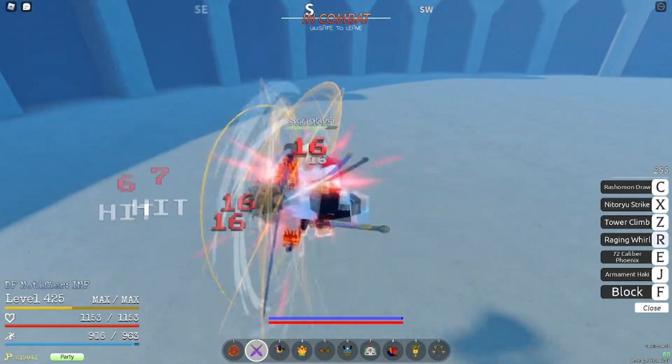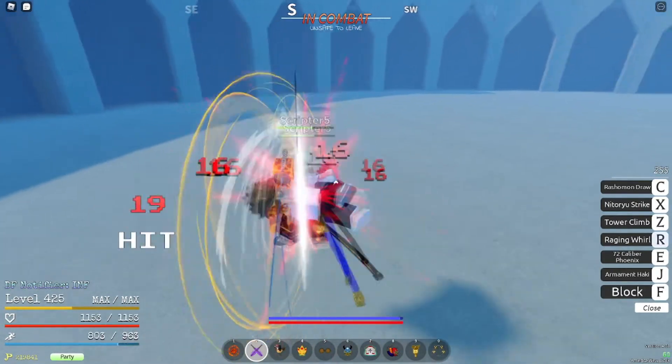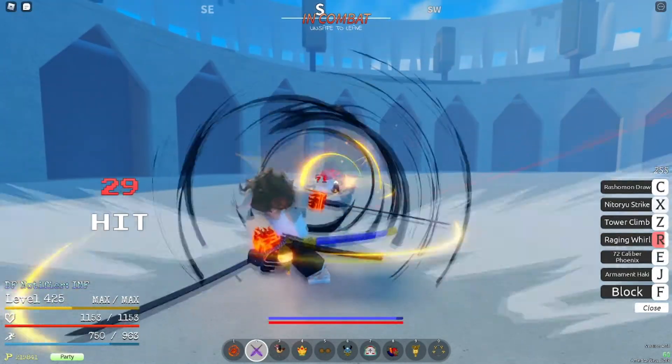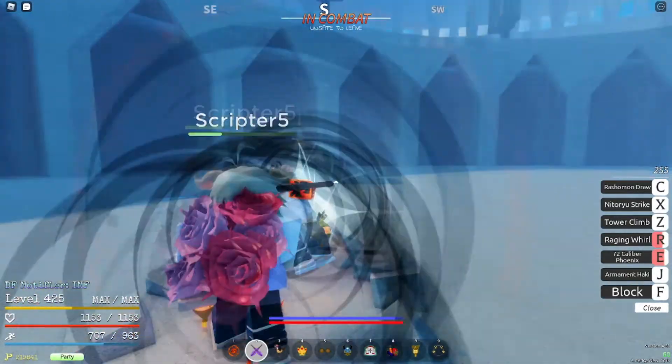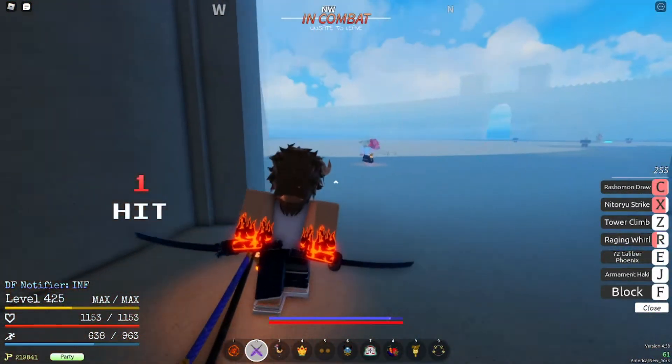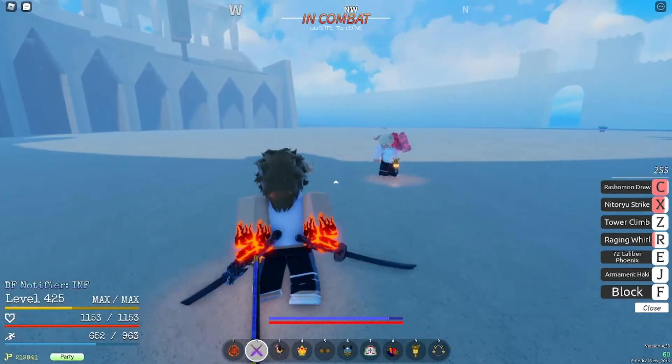I'll show you what it is. Hack's HP gone. Now this next move, it might not look true, but it actually is because it is a block breaker. And so is this one. They're both very far range, so it's really easy to hit.